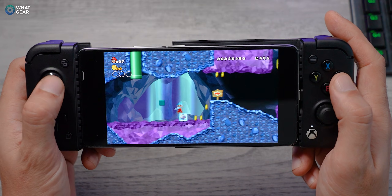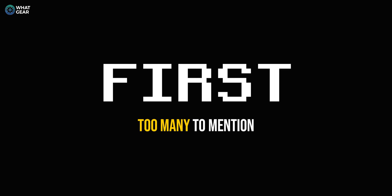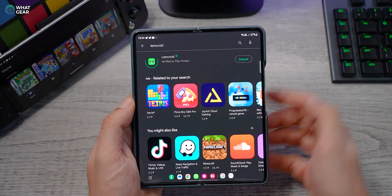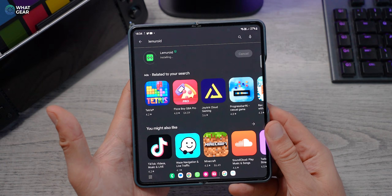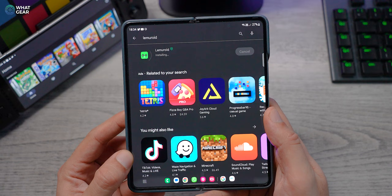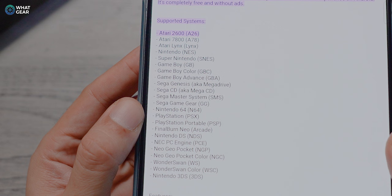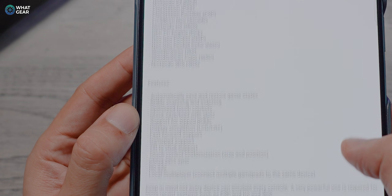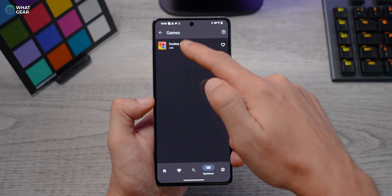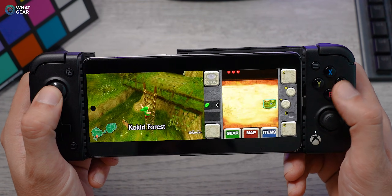One emulator to rule them all, one emulator to find them, and one emulator to bring them all — it's called Lemuroid. The reason this is number one on my list is that it's simply simple to set up and use, and this one single emulator app can emulate 23 different retro game consoles. It's actually based upon RetroArch but designed to be easier to use. Something that's really impressed me is Lemuroid's ability to play 3DS games smoothly — in some cases more smoothly than Citra.